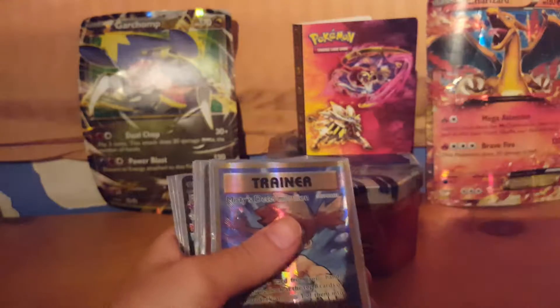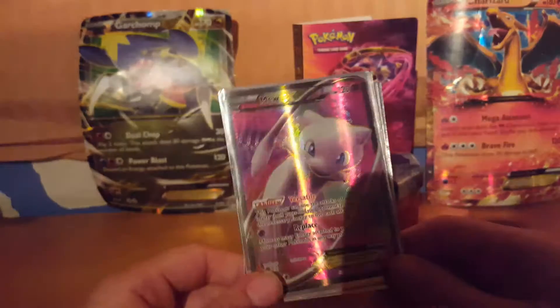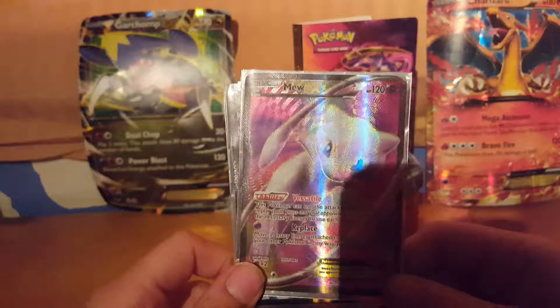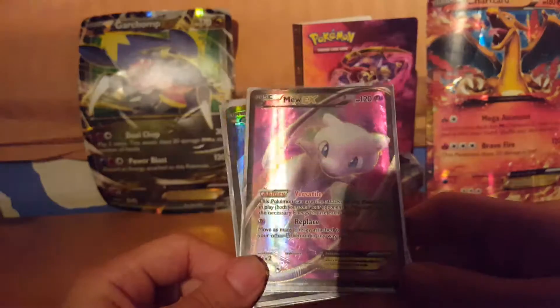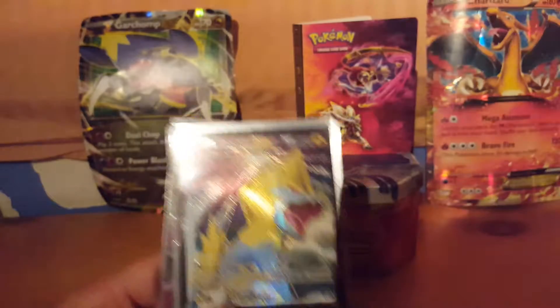We have an Aurorus GX and a Meloetta full art trainer. Look at this card — it's the most valuable in my whole entire collection. The Mew EX full art from Dragons Exalted. Not only is it a Black and White era card, but this thing is worth so much. It's the most expensive card in that set, so that makes me happy that I have one.